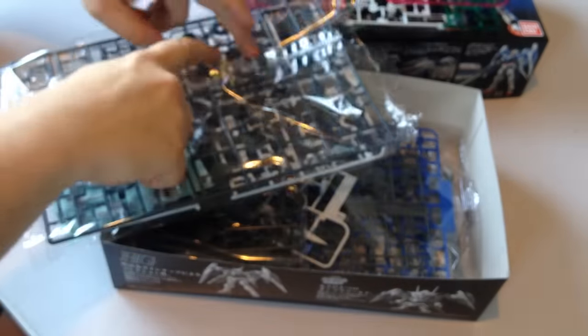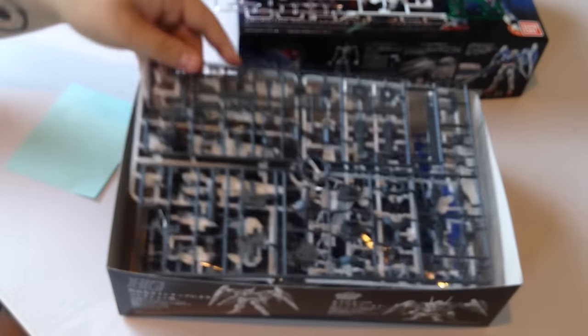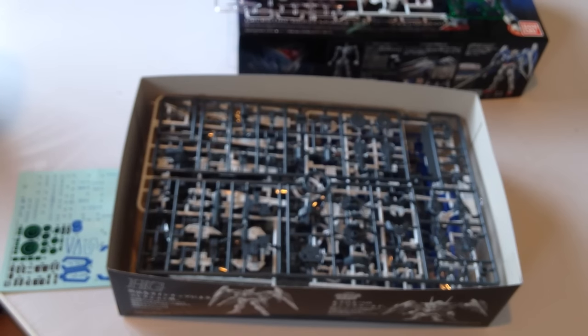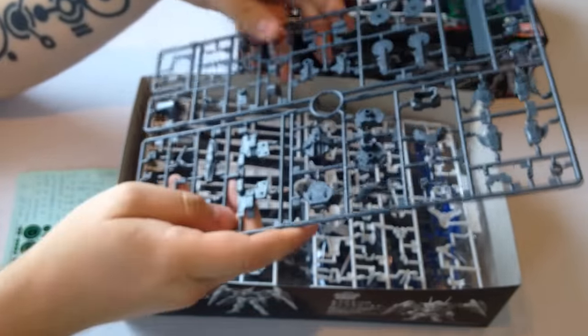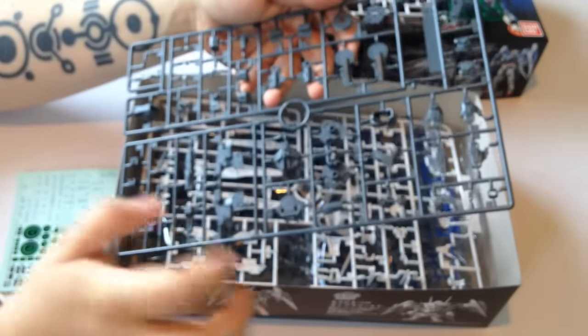The RGs are 1/144 scale, just like an HG. But I find RGs a bit weird because even though they're the same scale as HG, they don't look good displayed side by side. They're also all hero kits — the Exia, the RX-78, and so on — so you can't really pose them with villains unless you count the Char's Zaku or the Zogok, which I think are the only villain suits.